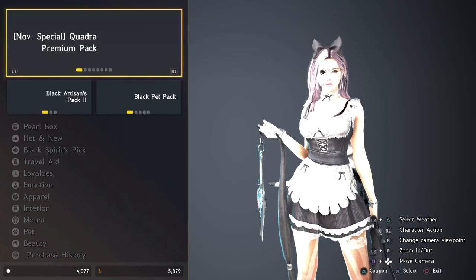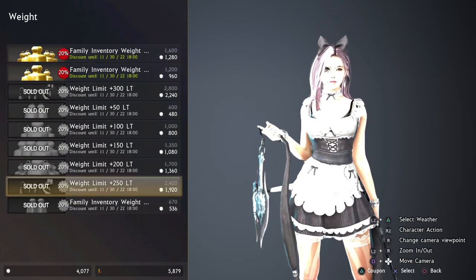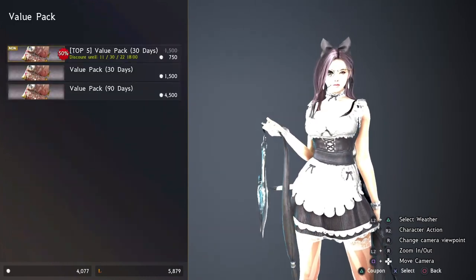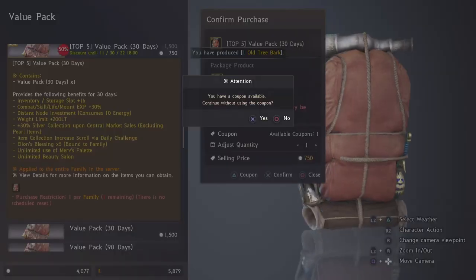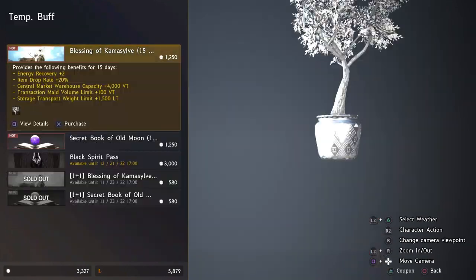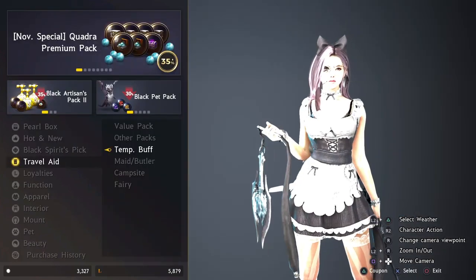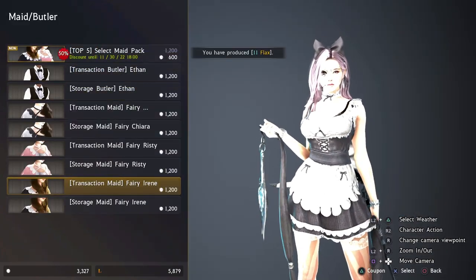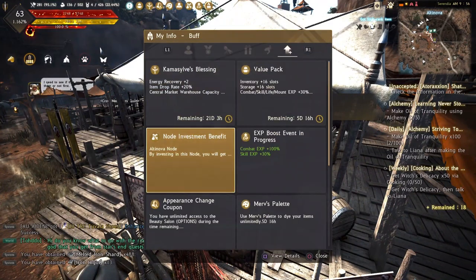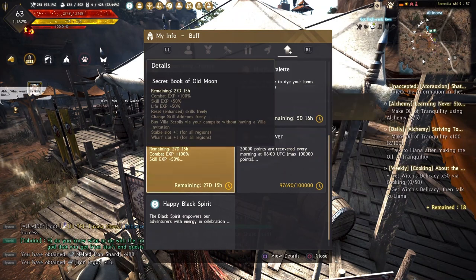This strategy can work even if you spend zero real money, but it is mainly designed assuming you already spend a little real money to get some convenience pearl items. For example, you may sometimes need to buy Value Pack, Secret Book of Old Moon, Blessing of Kamasylv, Correct Weight Bonus, Lifeskill Pearl Outfits, and some optional pets and outfits. Since the game regularly holds free pearl item giveaway events — like free Value Pack, discounted pearl purchases, shopping coupons, etc. — if you take advantage of all these events, the cash you need to spend is generally manageable.